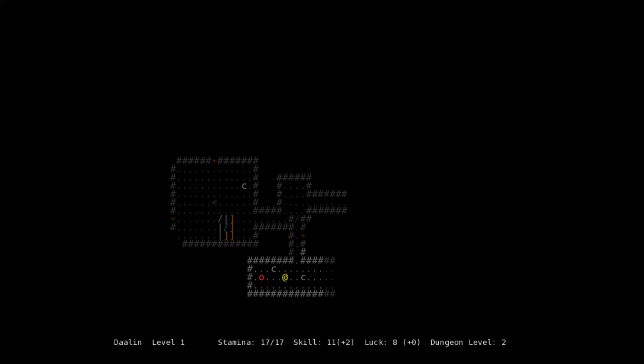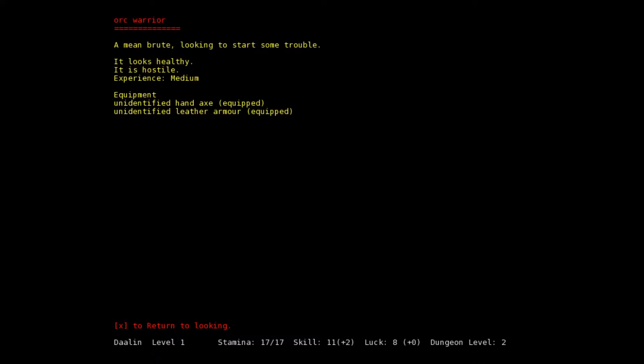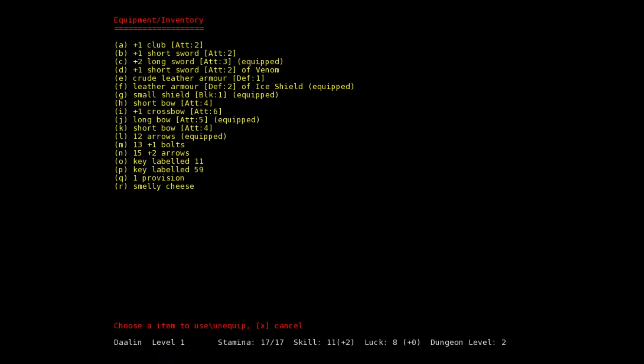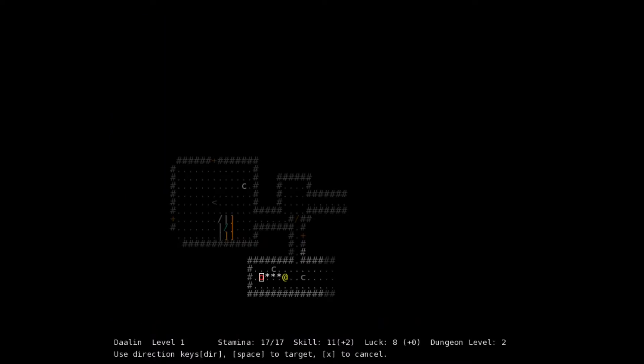Uh oh — an orc warrior. That's not something we want to face. Let's switch to our plus one crossbow and plus one bolts so our attack will be better. We fire — we hit, but its armor deflects it. We hit again, now we're in melee. It hits us, but alright — it's dead, thank god.